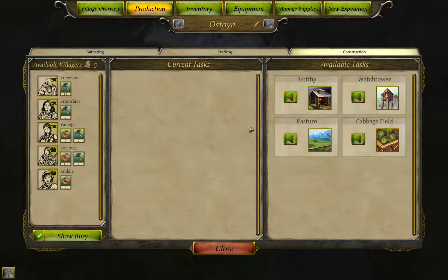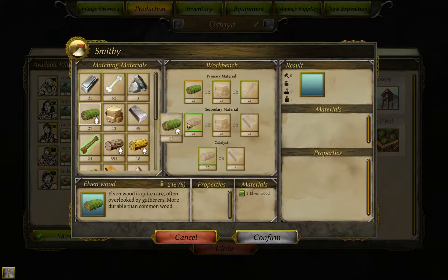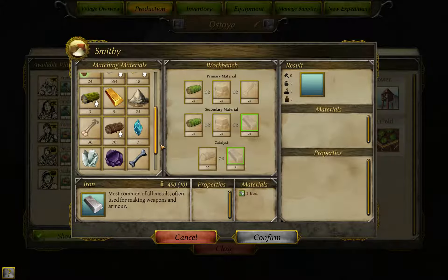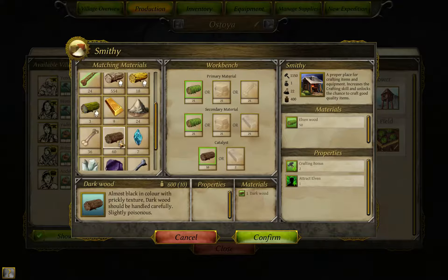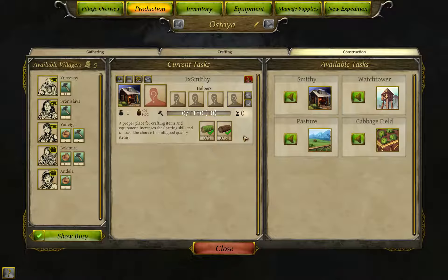Now we have to start working on the smithy. That's elven wood twice. I'll use dark wood as catalyst - I don't think it really makes any difference what we use for the catalyst, but just in case it can give us something better, I just keep trying. I try to use a higher quality resource just to see if it can change anything. Both our crafters are gonna work on this because I want to have it done as soon as possible.